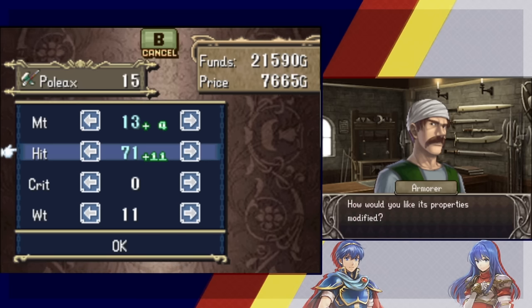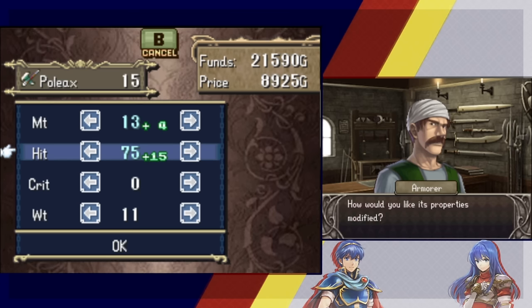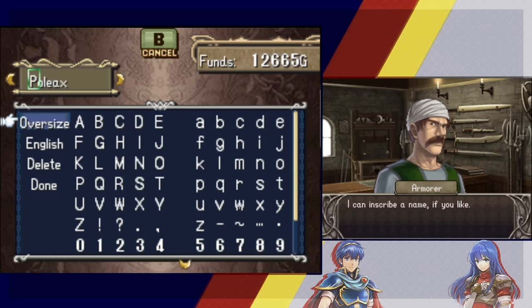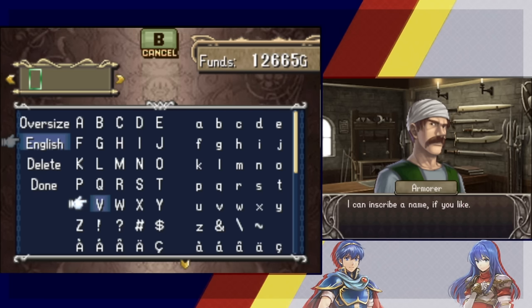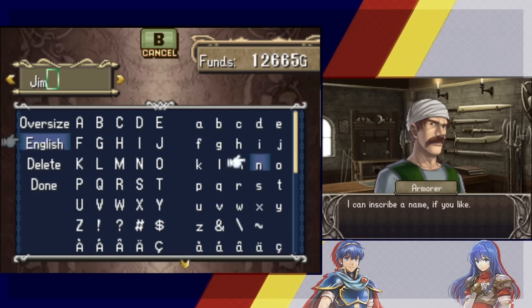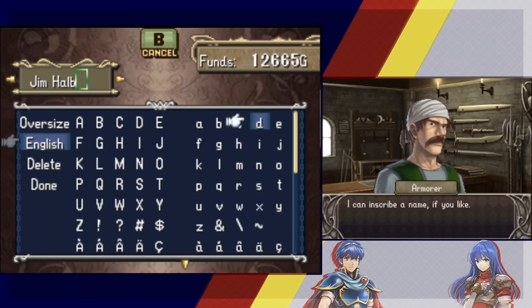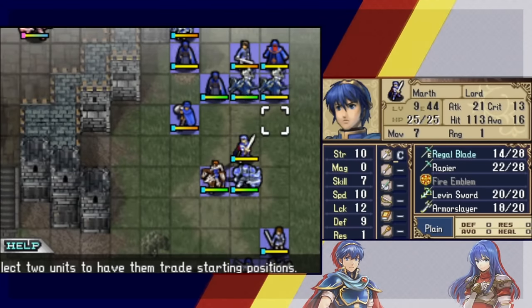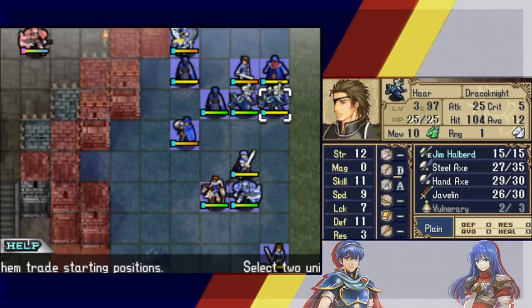We just got a big bullion worth about 15k so spending is fine. Now we need to name the forged poleaxe. Raisins suggests 'Jim' — as in Jim Halpert from The Office. Jim Halpert — Halpert, right. So the new forged weapon is named 'Jim Halpert.'